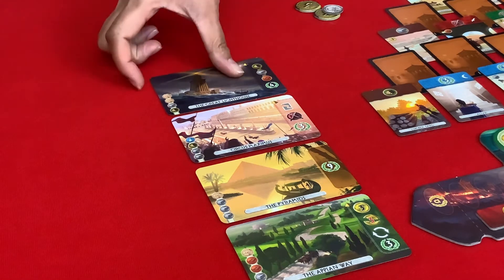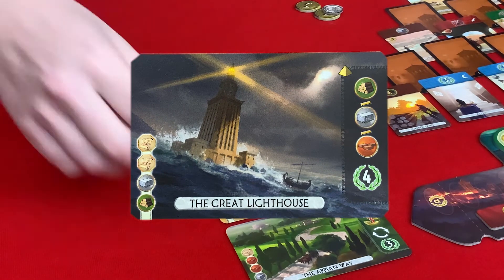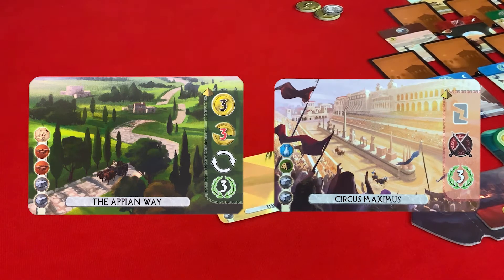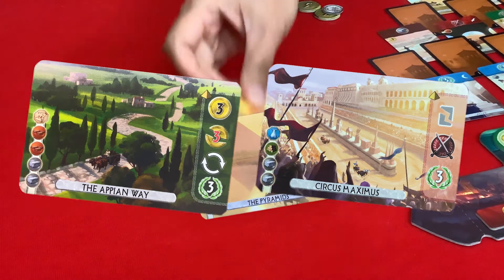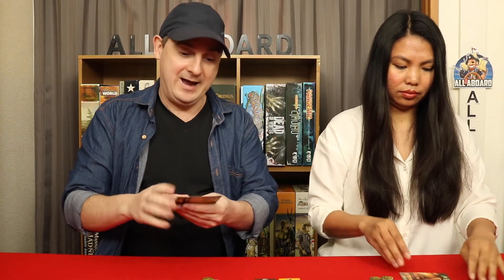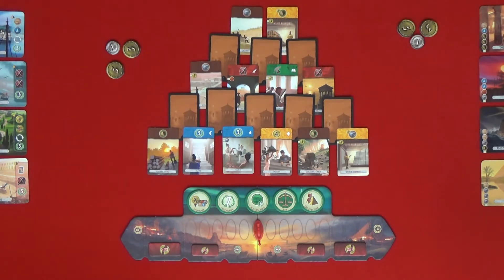I'm going to go with the Great Lighthouse. That's good for resources. I'll take the Appian Way and Circus Maximus. And the Pyramids. So now we have four wonders each, but we can only build a maximum of seven wonders throughout the game. These will not be built until we actually take an action to build them. And we also start off with seven coins each.